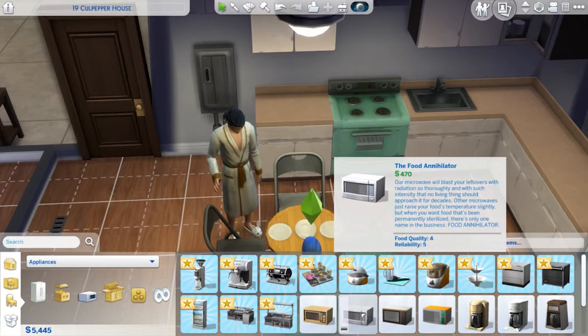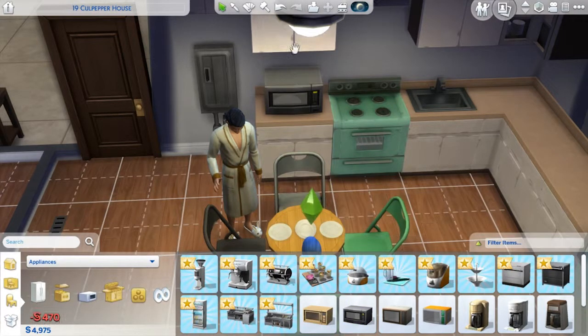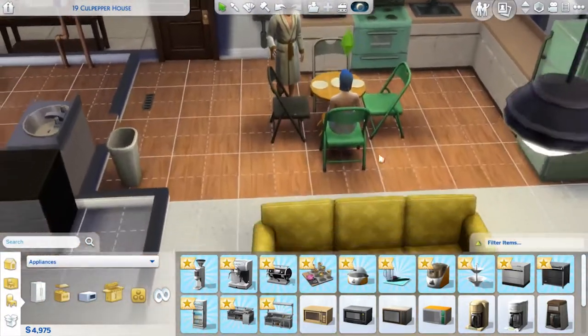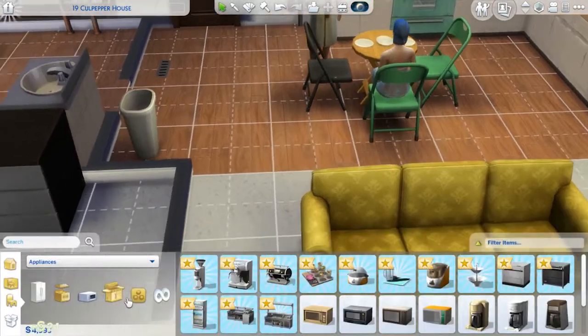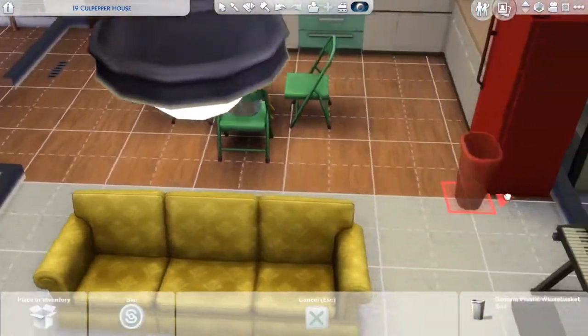Let's just get the Food Annihilator. What colors can we get it in? Black — there we go. No more complaints about that. As a household we don't need four, so we could sell some. Maybe a little bit of an extreme cheapskate, just kind of get rid of stuff.